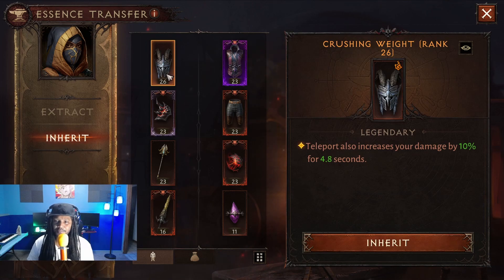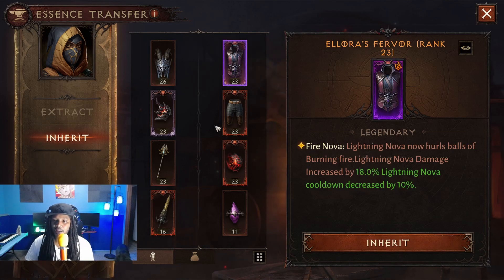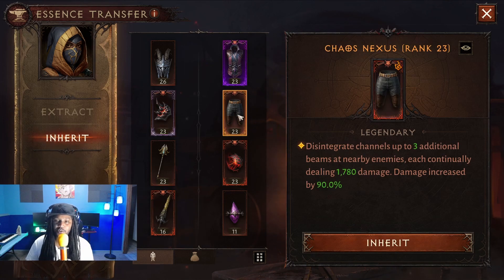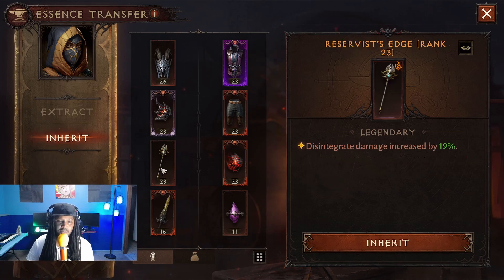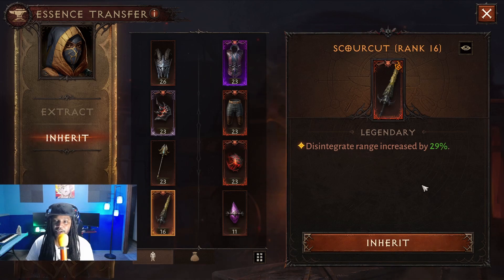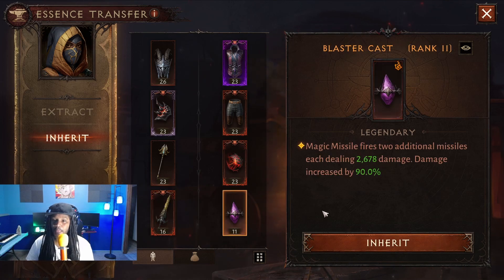For our essences: Teleport also increases your damage by 10%. Lightning Nova hurls balls of fire. Disintegrate now channels fire, burning enemies for additional damage over time. Disintegrate channels up to three additional beams. Disintegrate damage increased by 19%. Casting Lightning Nova temporarily increases your movement speed by 60%. Disintegrate range increased by 29%. And Magic Missile fires two additional missiles.